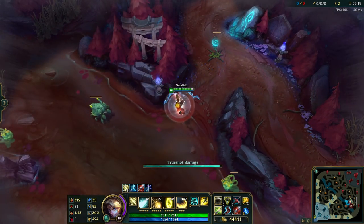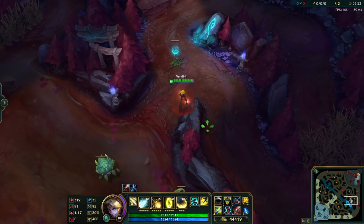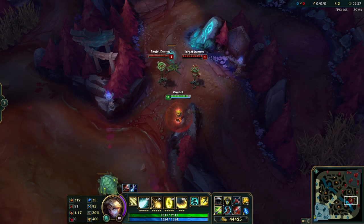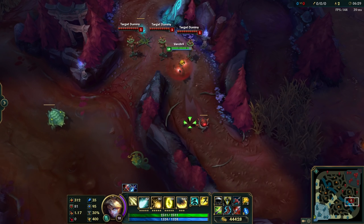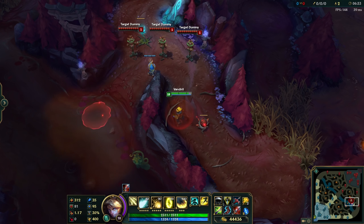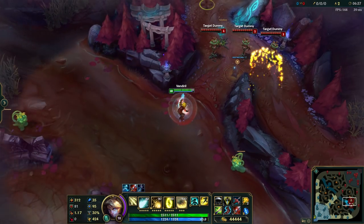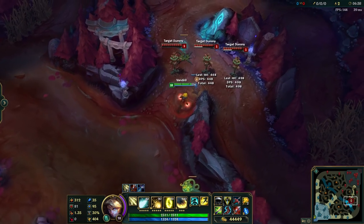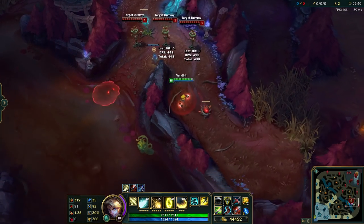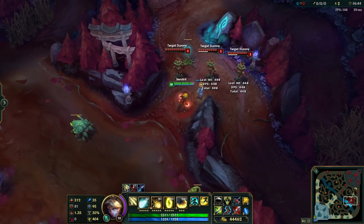Maybe you can come up with some really nice jukes this way, or surprise an enemy with an unexpected ult — because normally you don't really expect that. Adding some dummies here, you can actually see that it's not only a visual thing, but the damage actually goes where the ult fires. So it's really cool, and there are probably many other abilities you can try this with — for example, Ashe ult or Jinx ult.